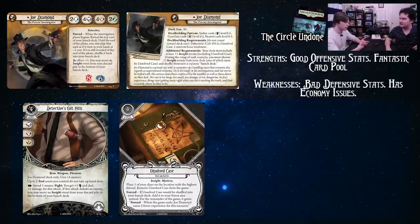It also doesn't eat a draw during your upkeep phase, which is very nice. With your hunch deck it kind of does, but not really — it just kind of works out sometimes.